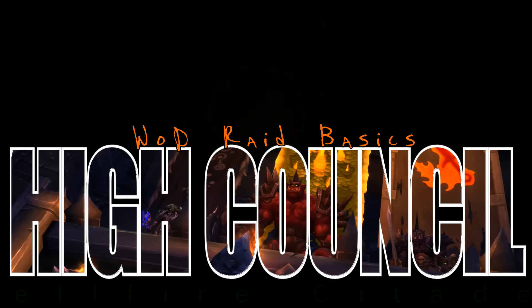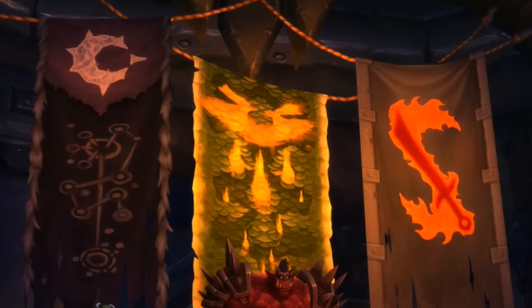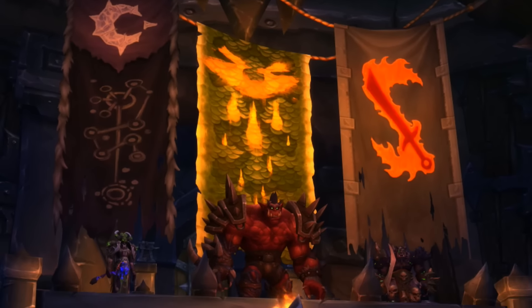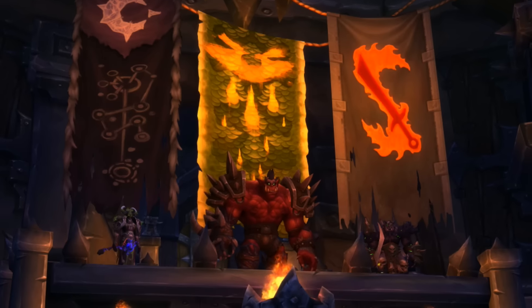Gul'dan has been searching for those who had served the Burning Legion. Through their prowess, devotion, and ruthlessness, three have arisen. They now comprise Gul'dan's inner circle and act as his personal guard. Blademaster Jumathos, Gurtog Bloodboil, and Dia Dark Whisperer are the three unique bosses that make up the Hellfire High Council.